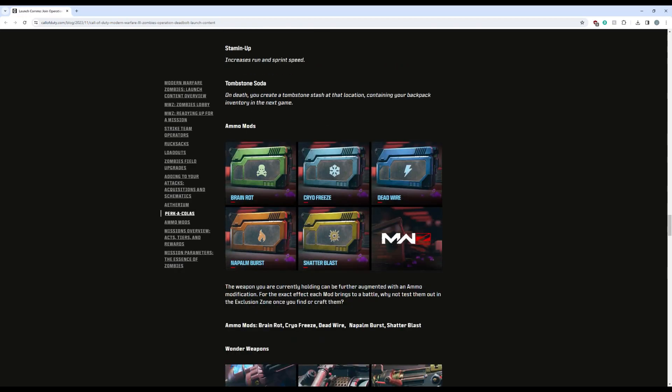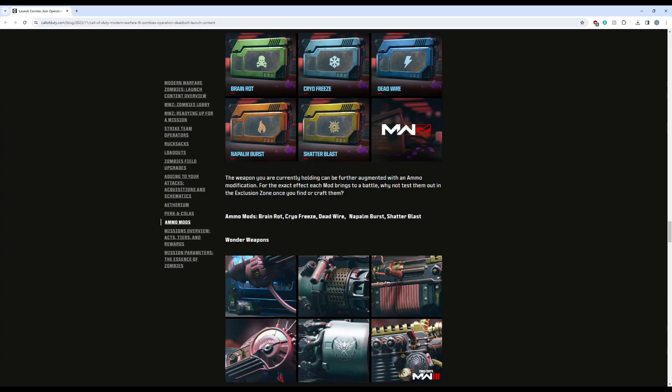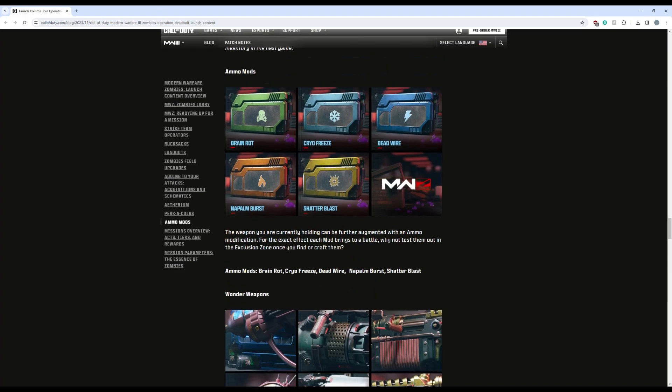Now on to the ammo mods — there are five: Brain Rot, Cryo Freeze, Dead Wire, Napalm Burst, and Shatter Blast. The weapons you are currently holding can be augmented with an ammo mod. Going off previous effects, they each had their own cooldown — the more powerful they were, the longer the cooldown. Brain Rot would turn a zombie to fight for you, attacking other zombies, and when it died it would explode, damaging all zombies around it. It sounds like they're tuning things down to a mid-tier, so I don't think it's going to infect three other zombies, but I'll have to wait and find out.